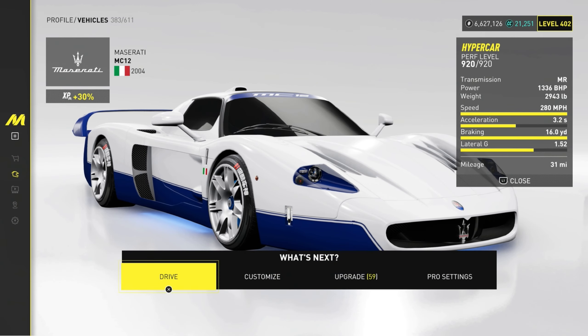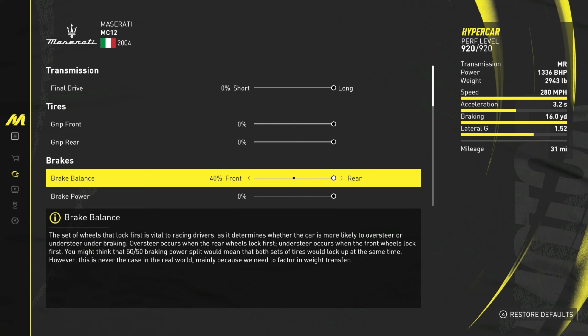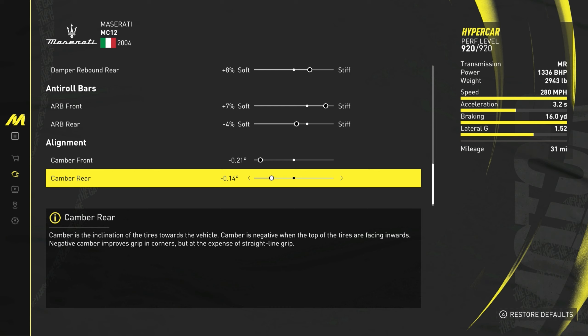Pro settings, grand race. Brake balance 40 — braking bar is maxed out. Load front negative 4. Suspension springs: 5 stiff up front, 7 soft in the rear. Damper compression: front 10 stiff, rear 8 soft. Damper rebound: front 15 stiff, rear 8 stiff. Roll bars: 7 stiff up front, 4 soft in the rear. Camber: negative 2.1 up front, negative 1.4 in the rear.